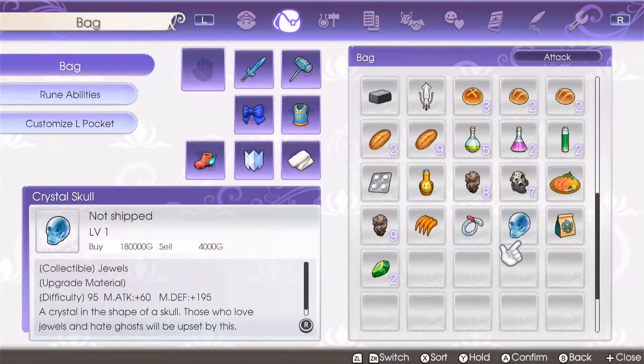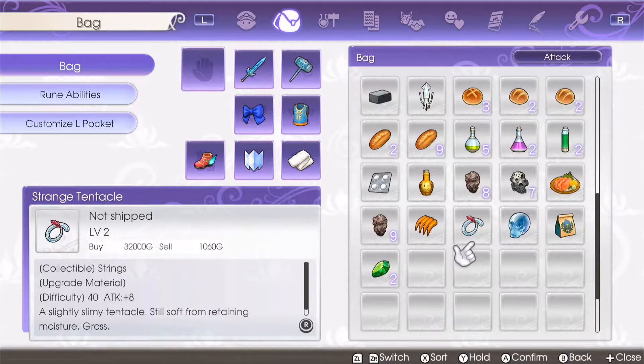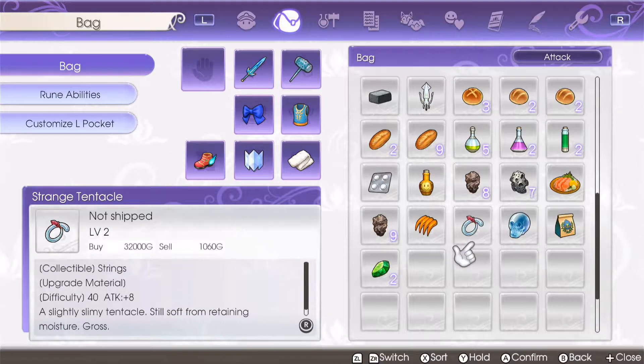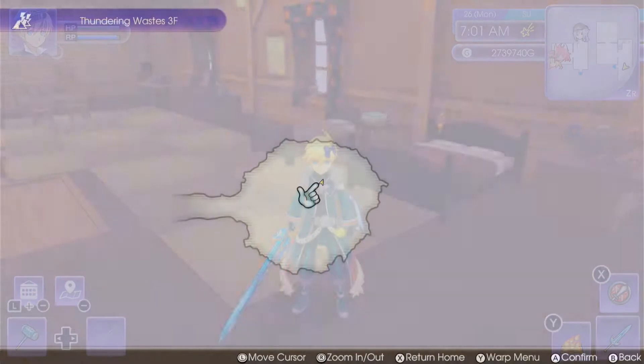Hello everyone! Today I'm going to show you where you get the strange tentacle and the crystal skull crafting items. So let's start off by going to where you get the strange tentacle.